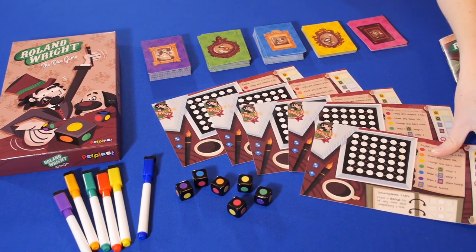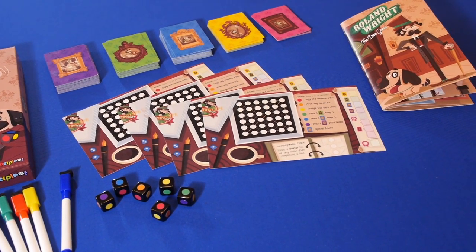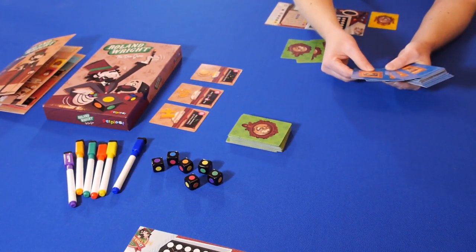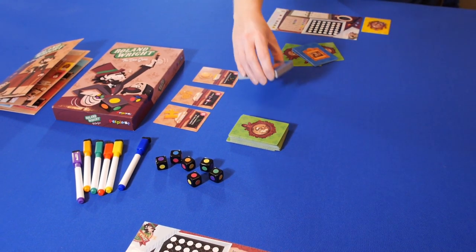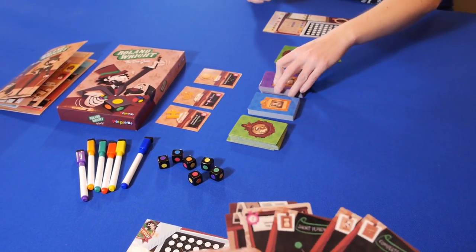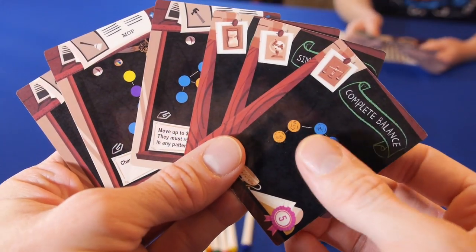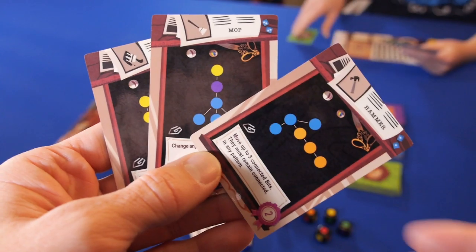To set up the game, give each player a board and a yellow inspiration card. Flip three pink award cards over in the center of the table. Deal three green game Hallmark cards and three blue equipment cards to each player, and place the piles in the center along with the purple Research and Development deck. Each player chooses one Hallmark and one Equipment card, discards the rest, and then you're ready to begin.